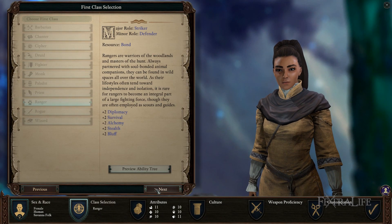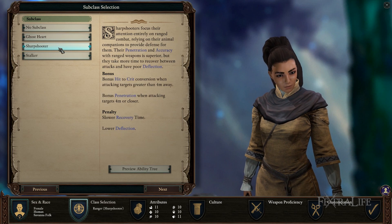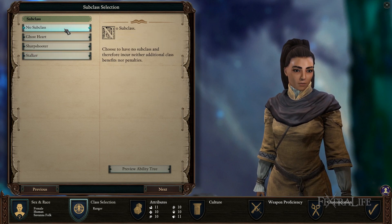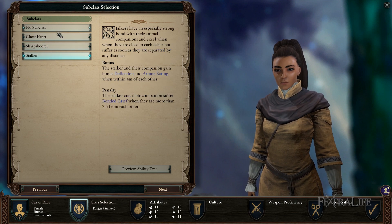In this section we're going to take a look at the subclasses of the ranger and see why you might choose one of them or not. A huge aspect of playing a ranger is their animal companion, and your subclass plays a large role in determining how you will best use it. Let's take a look at what the ranger subclasses are and talk about what sort of builds you can make with them.